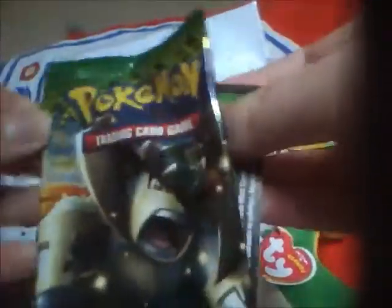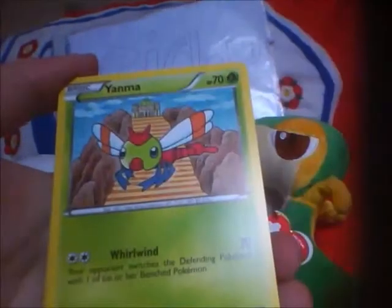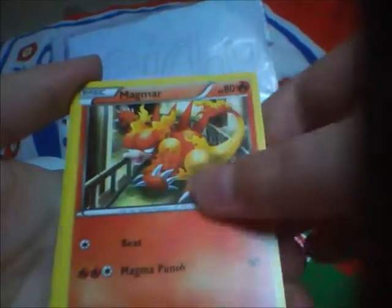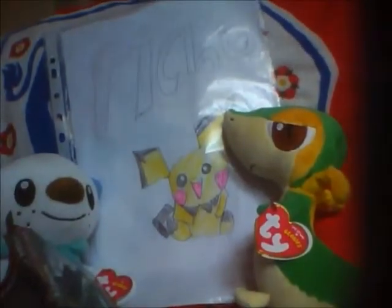Will I get a holo or will I get nothing? At least a holo, please. Cilan, Durant, Ninjask, Yanma, Trubbish, Drifloon, Roselia, Magmar, Dino — reverse, nice — and a Beautifly rare. So no holo or anything good at all.